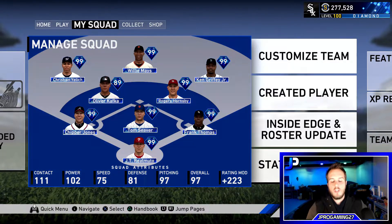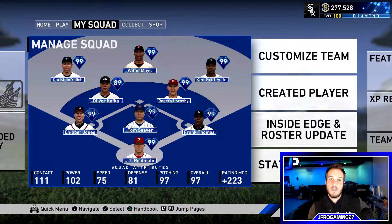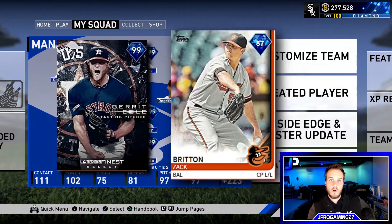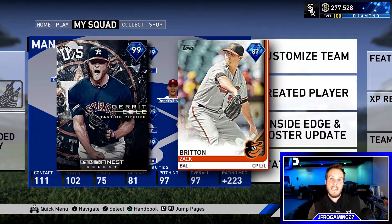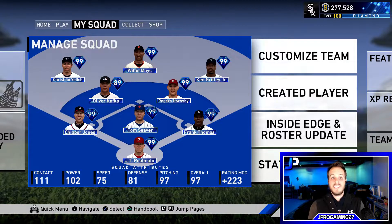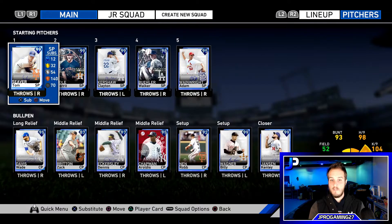What is going on, you guys — this is J Pro Gaming with another video. In this video we're going to break down two pitchers that you see a lot: the 99 overall Finest Garrett Cole and the 87 overall Zach Britton, which is obtainable through the Team Affinity program for the Baltimore Orioles. Those are the two pitchers we're going to go over today.